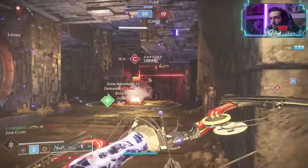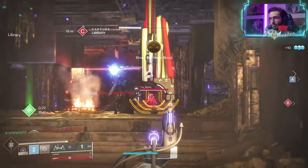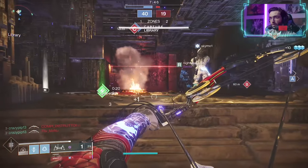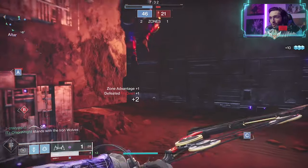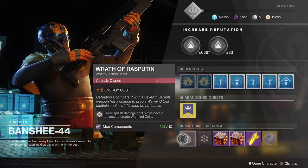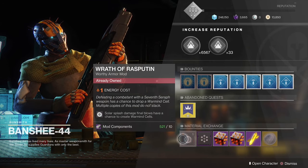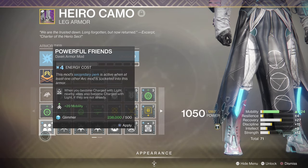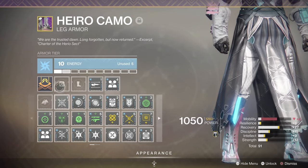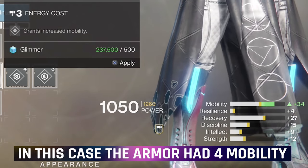At endgame you want to have a few different armor sets masterworked with different stats, so depending on what you're doing you can swap your armor around — maybe you need more grenades for an activity, then put on gear with discipline, or maybe you need more survivability, then go resilience and recovery, especially on Titans. There are also seasonal mods placed in the final slot of your armor that are very unique — some are sold at Banshee in a random rotation, so keep an eye out. For example, Powerful Friends gives you plus 20 mobility when activated, and you still get a slot to add a normal mobility mod for a total of 30 mobility from one armor piece.